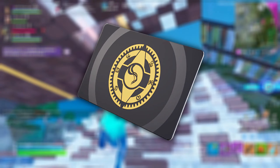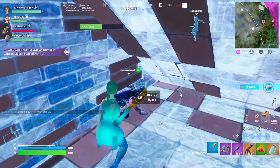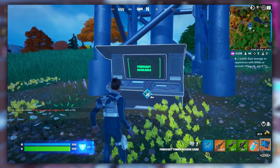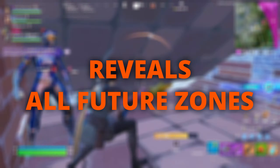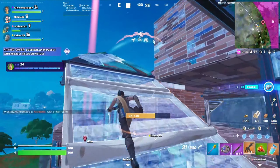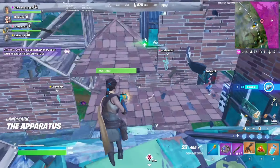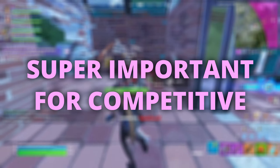Once the boss drops everything, you can loot up whatever you want — Slurp Juices are great, I'd recommend grabbing them. Then take the Key Card and go over to the Forecast Tower and swipe it. What this does is give you all the future Storm Circles, pretty much predicting every single zone for the rest of the match. This is absolutely huge. Unlike previous Forecast Perks or NPCs, this predicts every single zone after you use it, which is why it's so valuable.